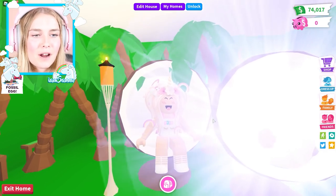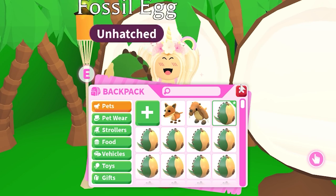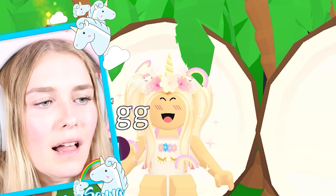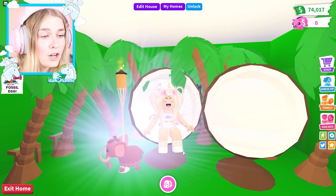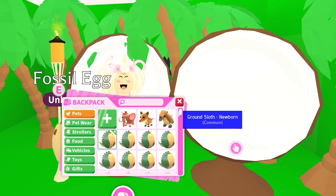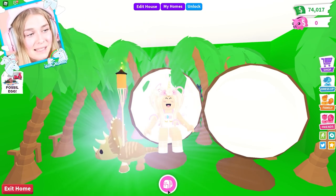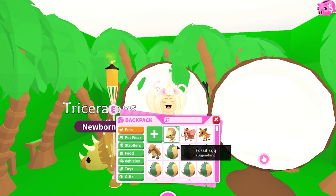Fossil egg, come sit over here next to me! All right, we are hatching the next one — and it's a Tasmanian Tiger, I think it's called. It's not going too well, and it doesn't want to sit next to me. Oh my god, this is my first Woolly Mammoth — I love it, it's so adorable! That's like one of my favorite new dinosaur pets.